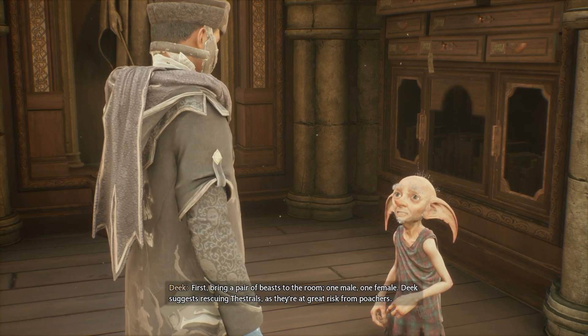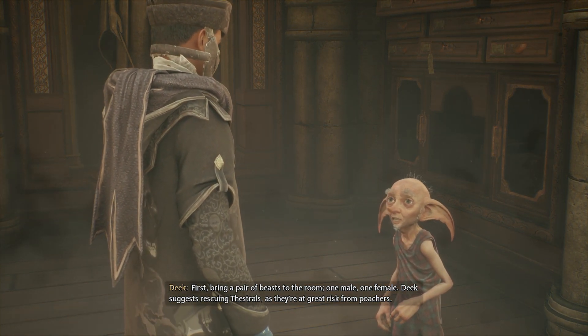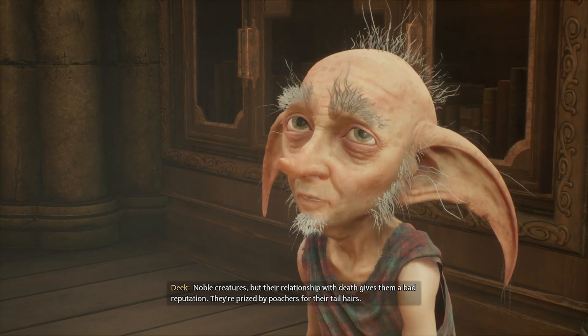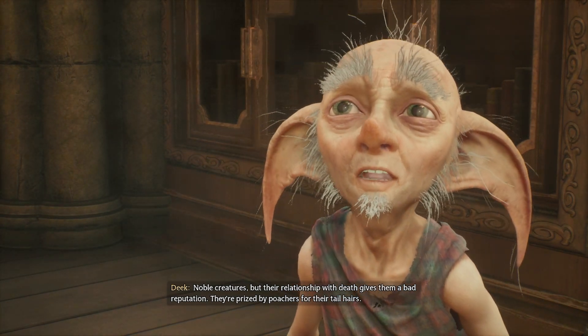First, bring a pair of beasts to the room — one male, one female. Deke suggests rescuing Thestrals, as they're at great risk from poachers. Novel creatures, but their relationship with death gives them a bad reputation. They're prized by poachers for their tail hairs.